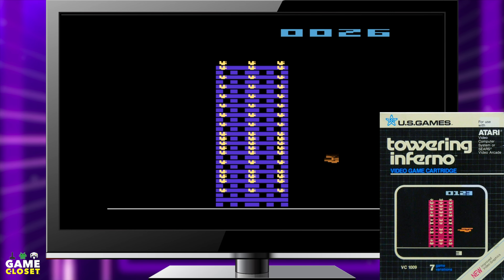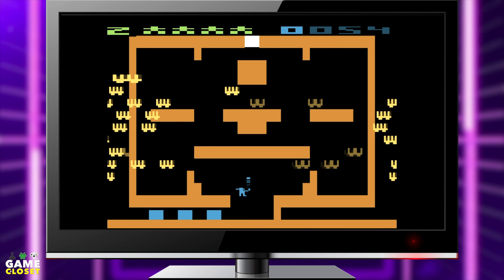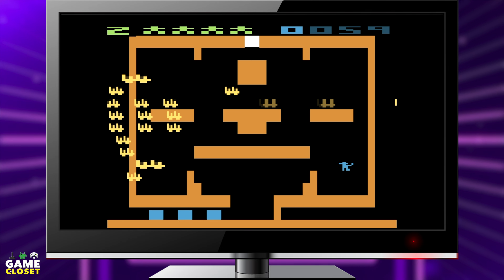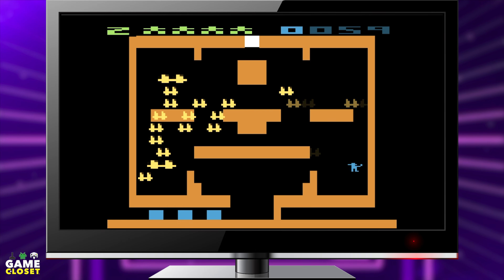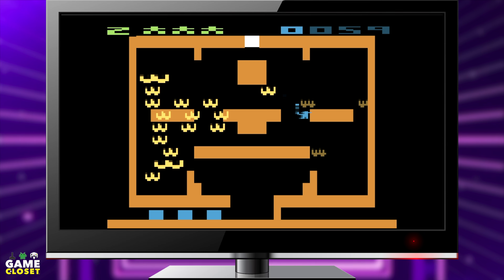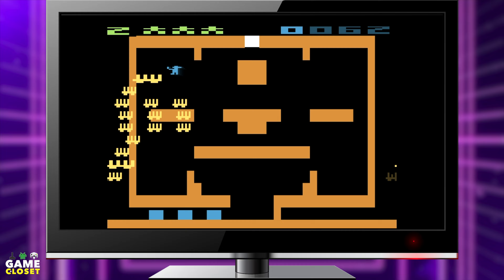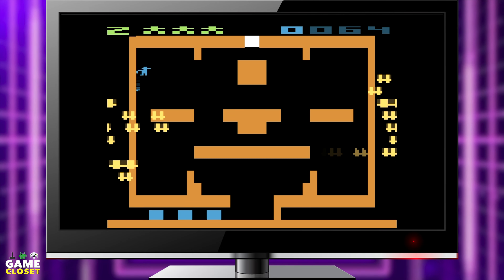How about another game involving fire? In Towering Inferno by US Games, you are a firefighter looking for victims in a burning building, putting out fires as you go. There is a meter at the top of the screen that shows how many people you can save on that floor. Put out the flames with your fire hose on each level so you can reach the panel that opens the exit door. Get out as quickly as possible to save the remaining victims on your meter. It's not a graphics powerhouse by any means, but the gameplay is solid and something different from just shooting invaders, demons, birds, or dive-bombing ships.